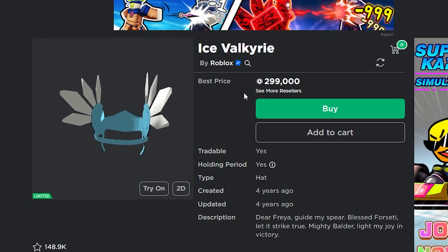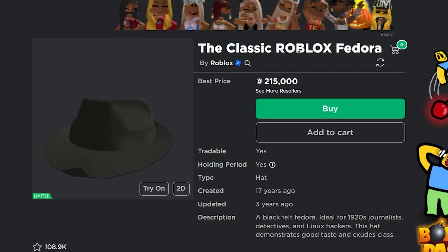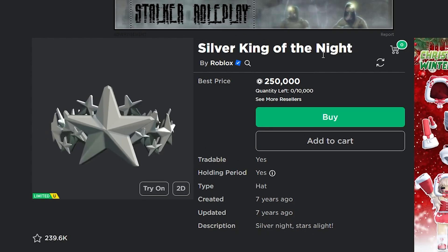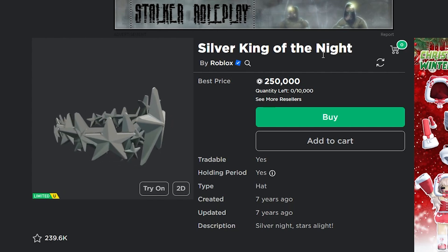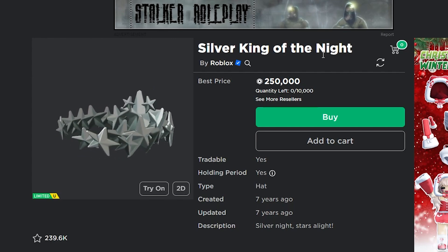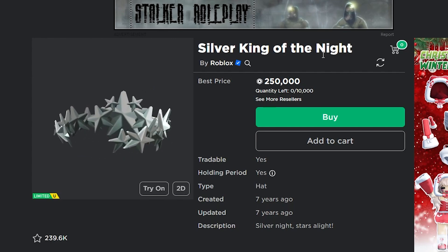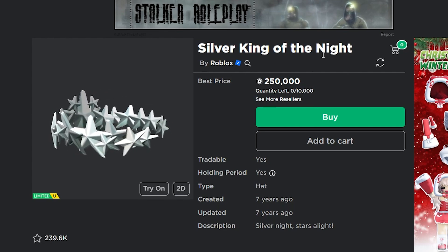The Classic Fedora goes pretty much hand in hand with the Valkyrie Helm — it's a super popular item that's been on Roblox literally forever at 215,000 Robux, and I think it'll do well again this year. The final item is the Silver King of the Night for 250,000 Robux. This one has a ton of copies so it's the one I'd least recommend out of these, since the copies look pretty similar, but it will still do well.